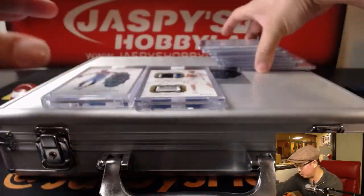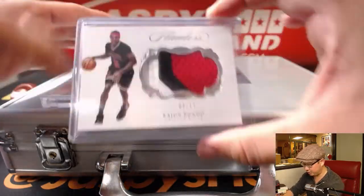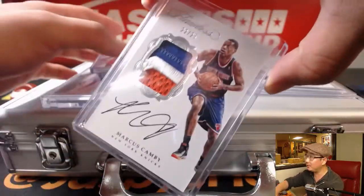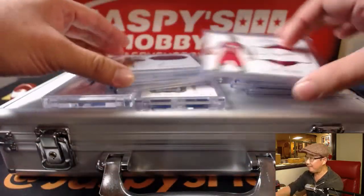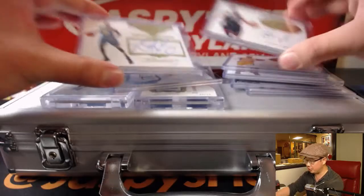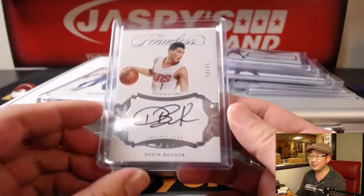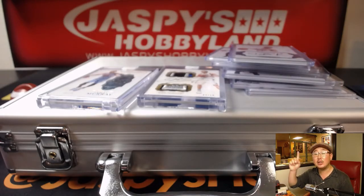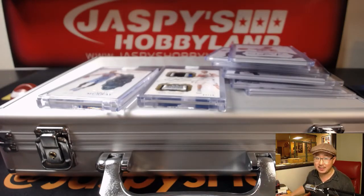That is your break! Let me show you the cards one more time — Flawless is always beautiful, always good-looking stuff. The second half of the case is already in the store at jazpiecehobbyland.com, so be sure to check that out. We also have our last briefcase of collegiate basketball in the store too. That's a random number break — check it out, we'll see you next time for more hoops, bye bye!